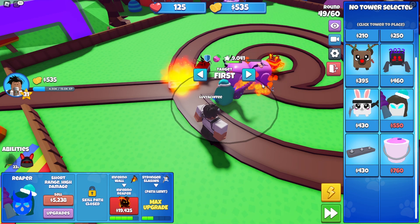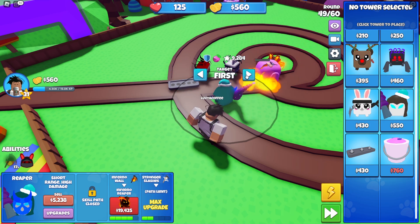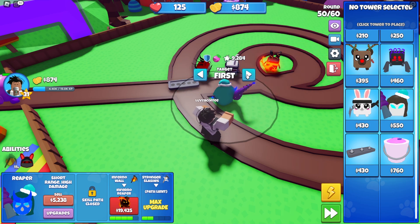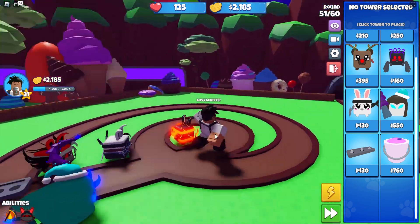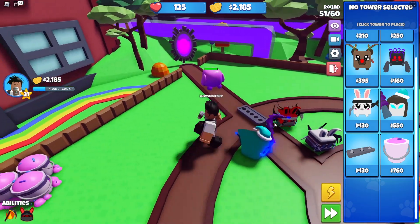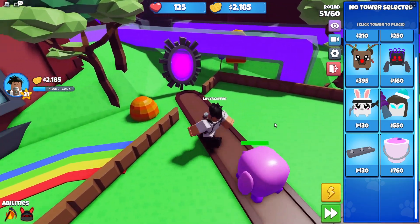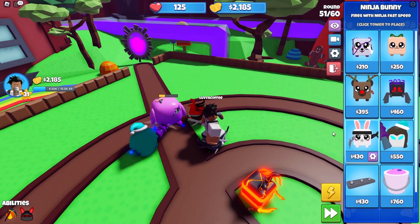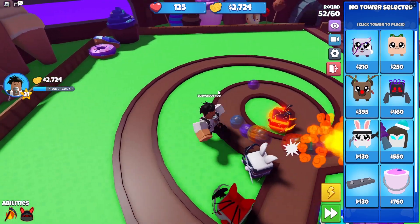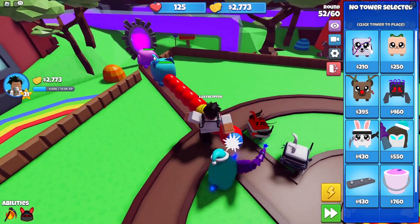I just realized we have targeting priority — first, last, strong, close, first huge. The game plays really well. I like all the bubbles, the tower mechanics and everything. It plays great — I guess the lack of updates is why it died. Lack of towers, the fortify balloons, hidden balloons, and the little MOAB guys.